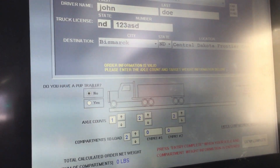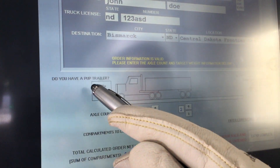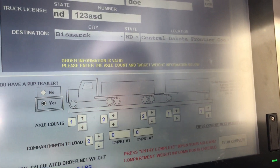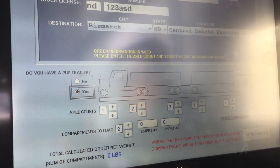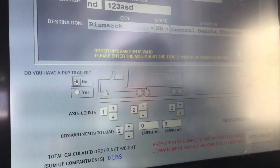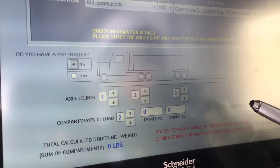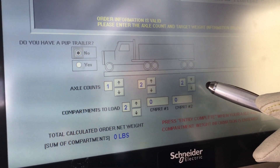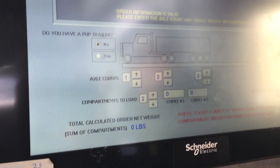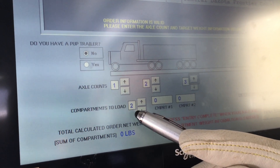The truck graphics is where you give your load information. If you have a pup, tap the yes button and you'll see the graphic change to include a pup. In this example we'll leave it set to no. Next, review your axle counts — these fields are pre-populated, but change them to reflect your truck's configuration using the up or down arrow keys. Then enter how many compartments you have to load using the arrow keys.